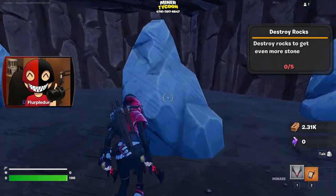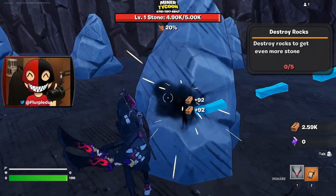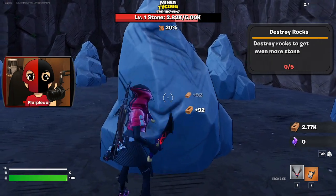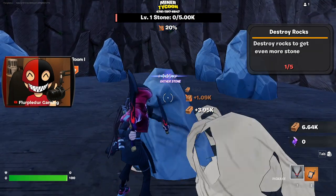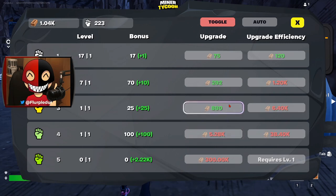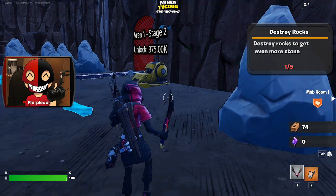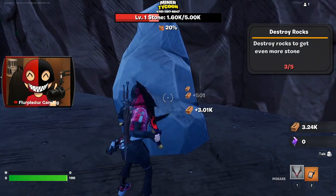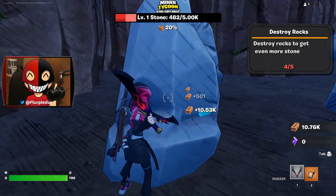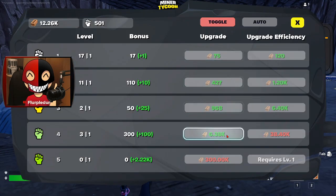Destroy rocks to get even more stone. Just a little bit more, and it gave a thousand. I deal so much damage now! This is gonna get insane really fast. I actually, no joke, really like this. Why is this actually more fun than I thought it would be?